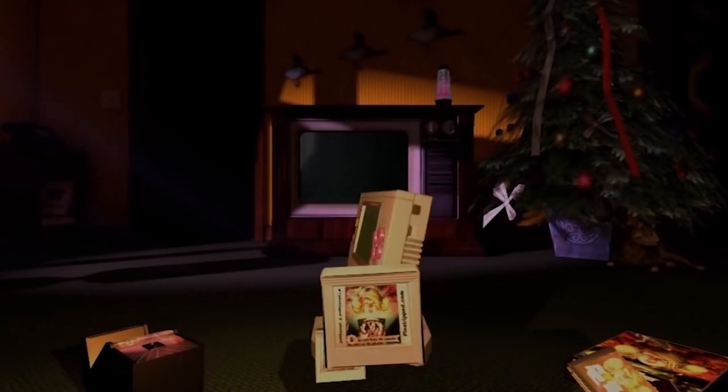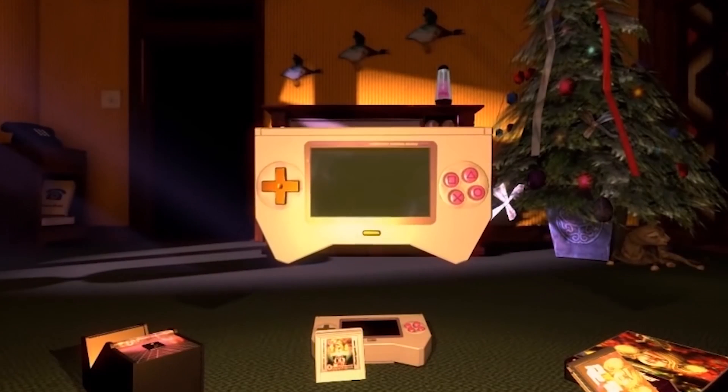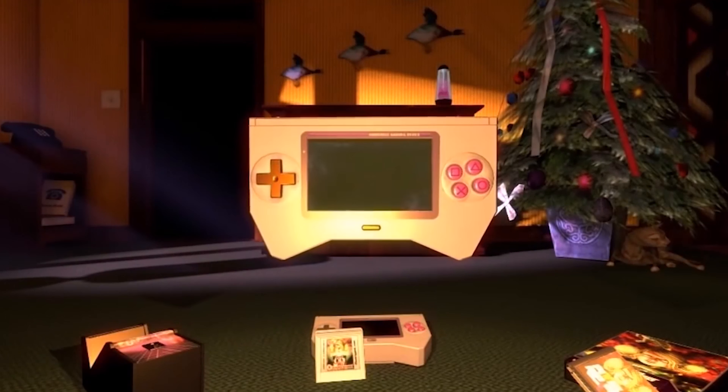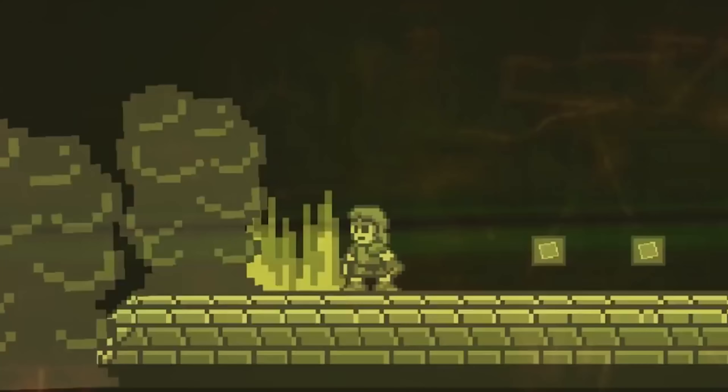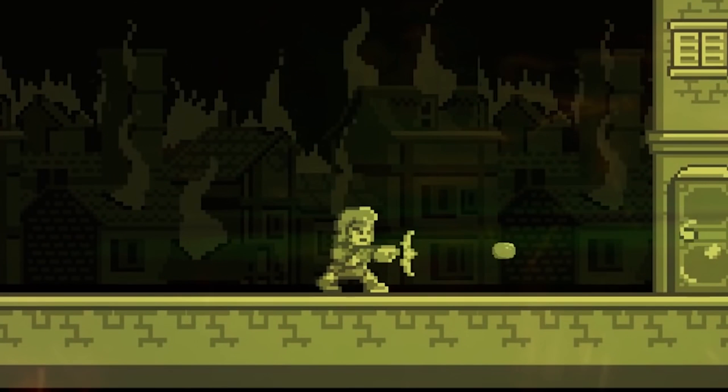Pixel Rep is a 2D jumping platform game that you play back in the 80s using VR. It's a game within a game within a game. You're back in 1989 and you're playing a game in a classroom, so your goal is to complete that game before getting caught by the teacher.